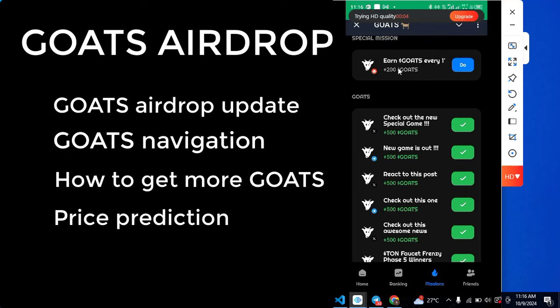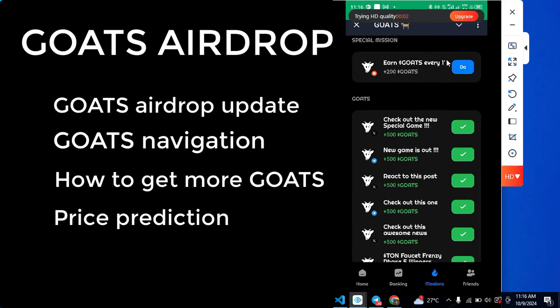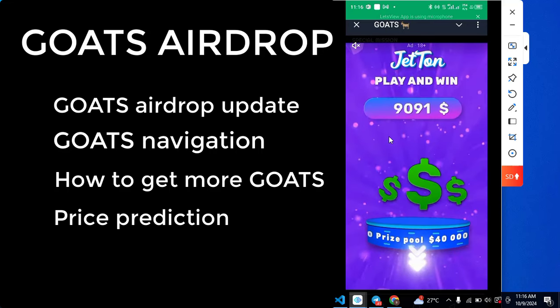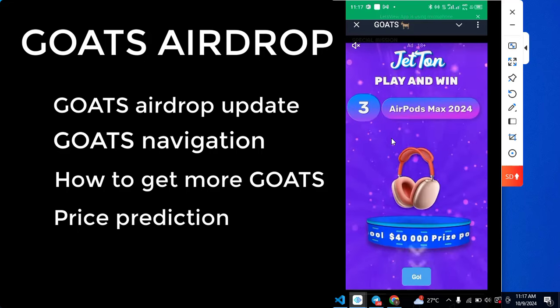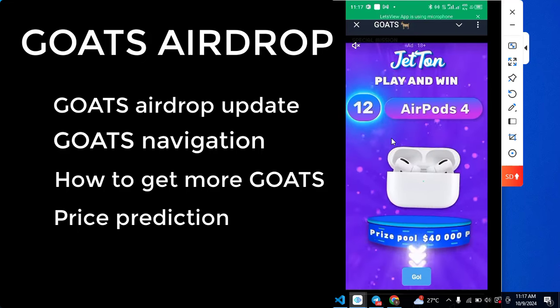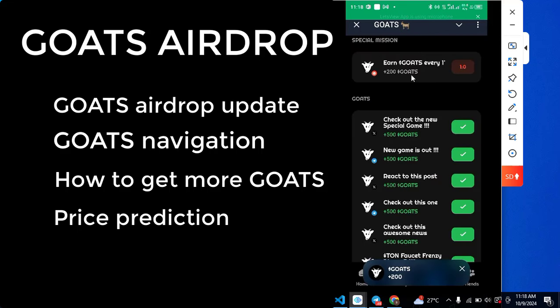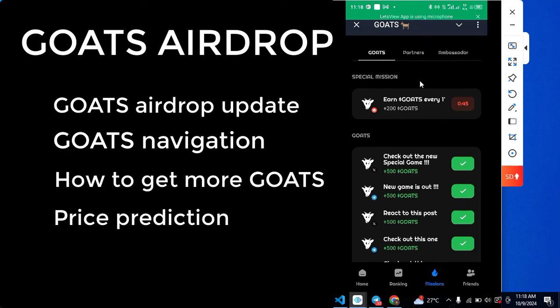Another option in the tasks is watching ads — each ad earns you plus 200 GOAT. The ad lasts about 13 seconds to one minute. Once the ad is over you get the plus 200 GOAT, and then you wait about one minute before you can watch another ad. You can do this over and over again to keep getting free GOAT.